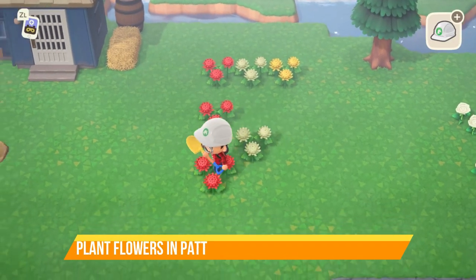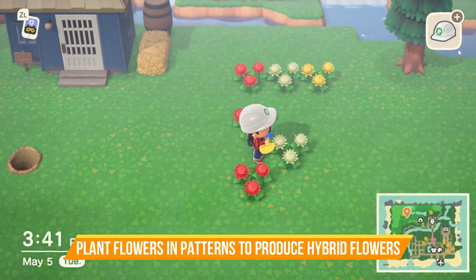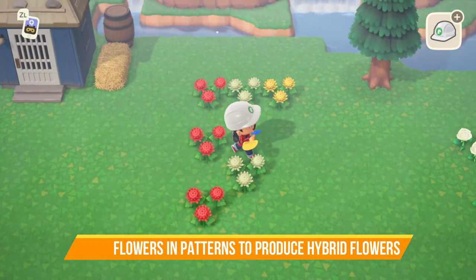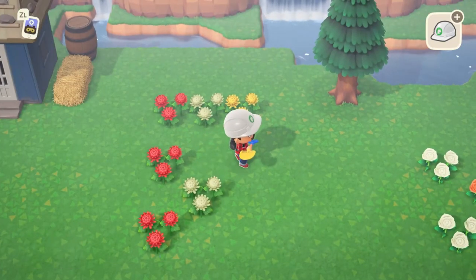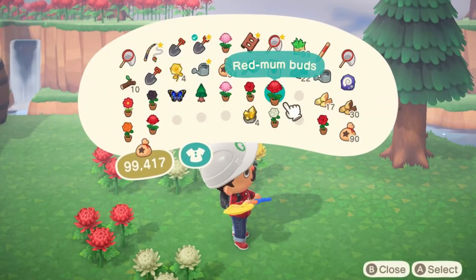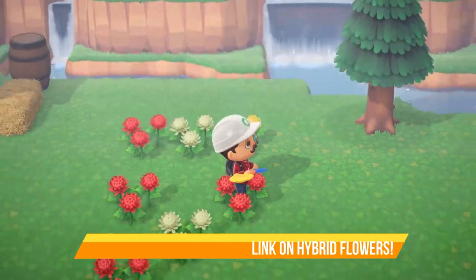Eventually you'll get into planting flowers on your island to increase your star rating, but there's a little more to it. You can actually breed hybrid flowers by combining special color variations and placing them in certain patterns. I've got another video on that, so check the description below for the link.